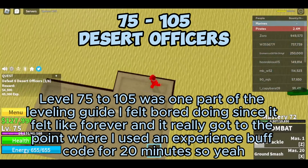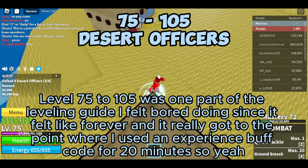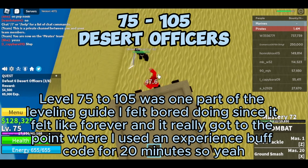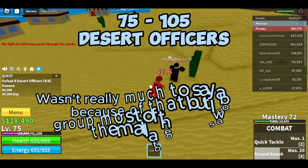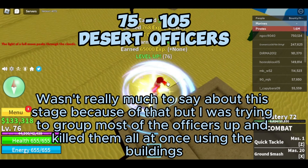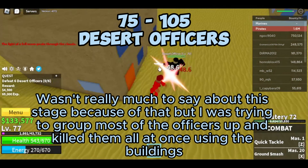Level 75 to 105 was one part of the leveling guide I felt bored doing since it felt like forever, and it really got to the point where I used an experience buff code for 20 minutes. Wasn't really much to say about this stage, but I was trying to group most of the officers up and kill them all at once using the buildings.